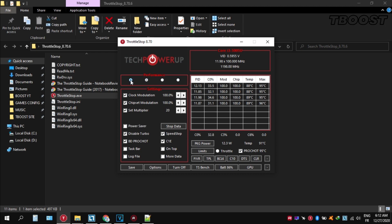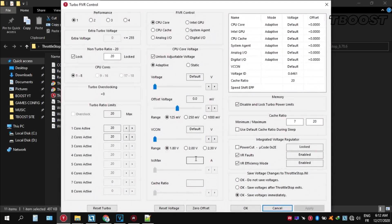You can choose different presets, but performance mode is the best. Now let's start undervolting — click FIVR, then unlock adjustable voltage and lower the offset voltage by 50. If your PC runs fine, try lowering it further. If your PC crashes, try lowering it less. You will notice that your PC runs cooler. Launch your game now and you will have a smooth gaming experience.